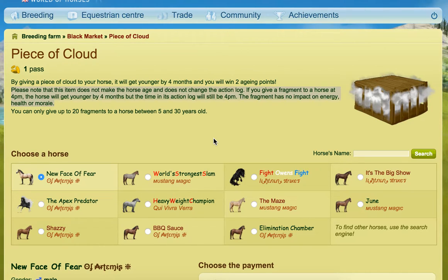A Peace of Cloud can be bought for one pass. Whenever you give it to a horse, the horse becomes four months younger and you receive two ageing points into your inventory. Using the Peace of Cloud does not change the actions you've done with your horse that day. So for example, say it was five o'clock and you had done several competitions and fed it — if you give the Peace of Cloud to it, the horse gets younger, but it's still at that time and you will have still done those things like feeding and competitions. It's not going to change those things and it also doesn't affect the energy, the health or the morale of the horse in any way.